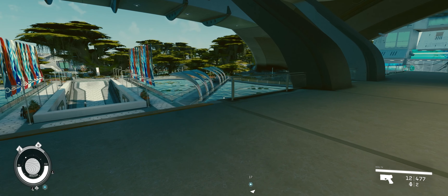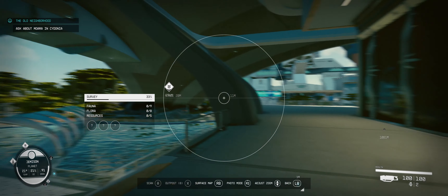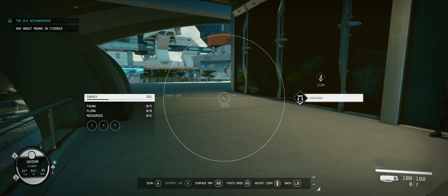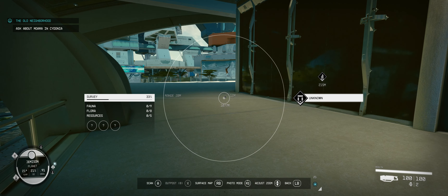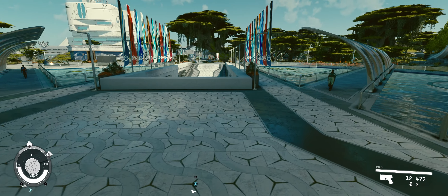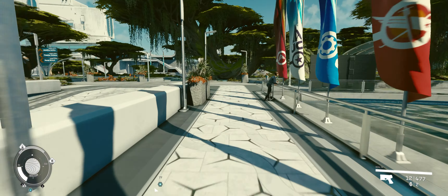Heading back - there's something unknown showing on the map about a kilometer away in the residential district, which is intriguing. We need to catch the NAT train back to the spaceport. I'm noticing the O2 bar - even walking briskly gets me completely out of sorts given how over-encumbered I am.